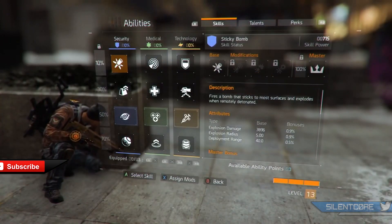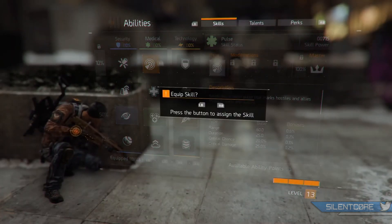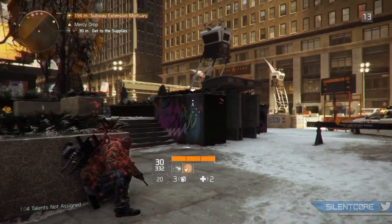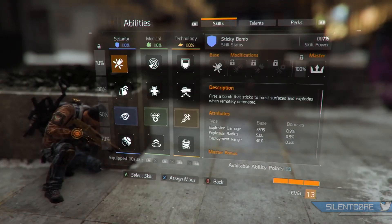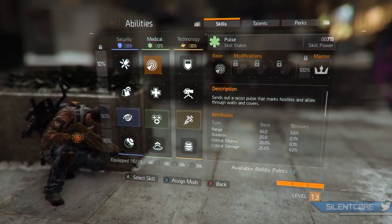First up, we get a look at the skills and we can actually change your skills at any time in the game. It looks like when you go into the skills menu, the game will actually still be playing. So you obviously don't want to do this while you're in combat — you'll want to find a safe spot to hide behind, as he's doing in this video. I'm going to pause the screen so we can take a closer look.